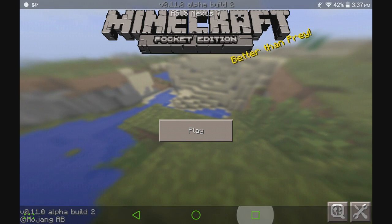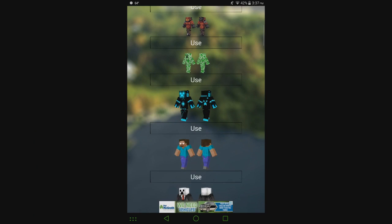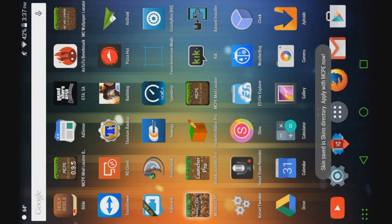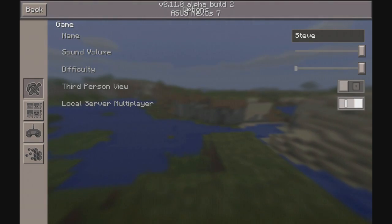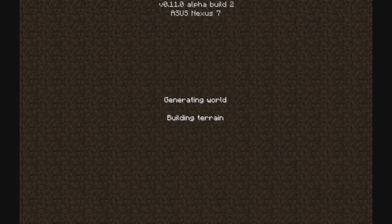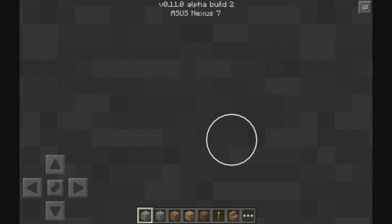Same thing if you set your skin to Alex — exit, go and get this little fancy guy right here, open it up, and you can see he is your skin now.